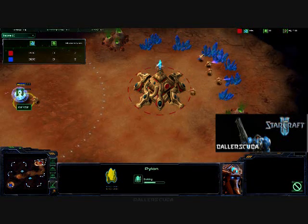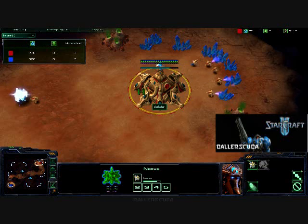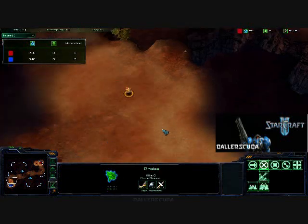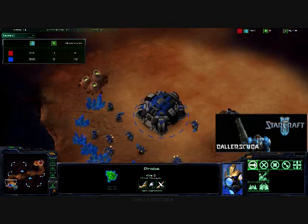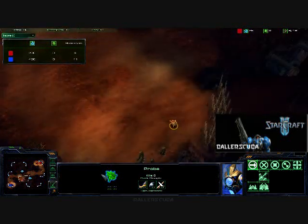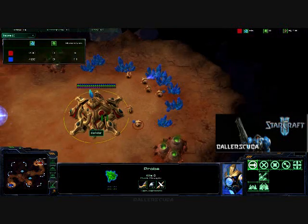He's going for a fast pylon here. He sent one of his first probes out to scout my base. Not quite sure why — there's no way I could have any type of force this early into the game, and it really just removes minerals.